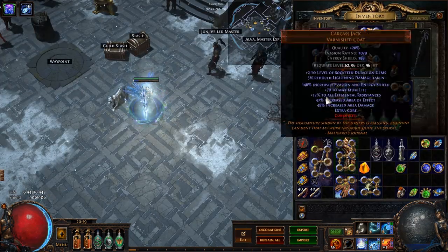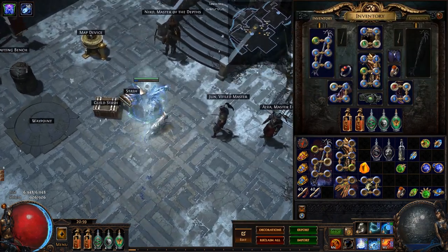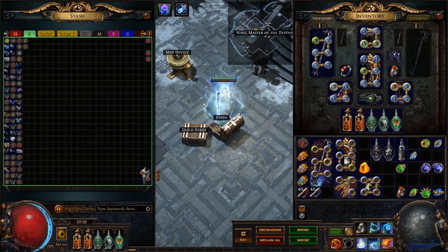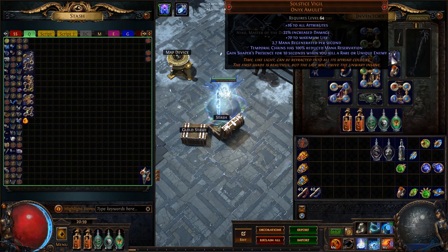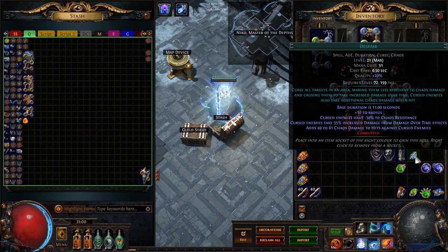Now I have swapped all my gear to the Terran Shiver and the Carcass Jack so I can show you a map. I should also mention that while you're leveling you can use the Witchfire Brew Flask for a third curse before you have Solstice Vigil. Solstice Vigil is a great benefit for Temp Chains, but you will have to reserve mana before you're able to get the Solstice Vigil. The Witchfire Brew Flask gives you a level 21 Despair, which causes cursed enemies to take 35% increased damage from damage over time effects — boosting your damage by a bit, though not as much as Frostbite gives you.